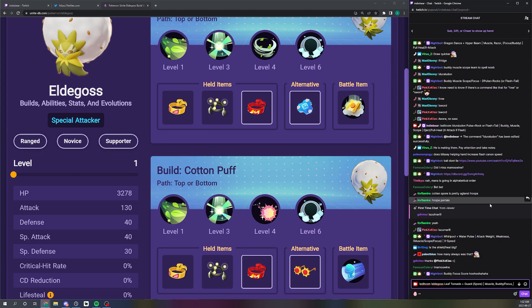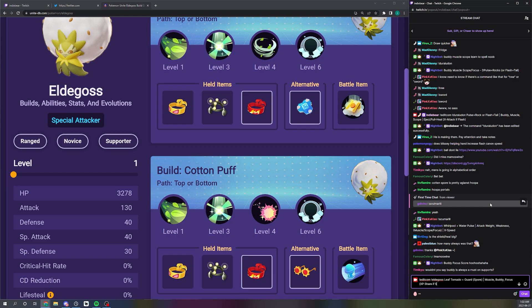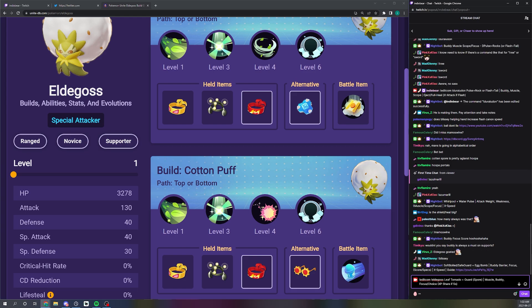For the defensive item, I think Buddy Barrier is still better than Focus Band for Eldegoss despite the nerfs. Eldegoss got a Unite move charge buff so having the shield feels nice — it gives you time to heal teammates and lets you do an offensive ult after shielding. Max HP is also really strong, so I'd go Muscle/Buddy and then Focus Band as your best solo queue build. For battle item, X Speed is fine and Choice Specs is also a really good Eldegoss item.